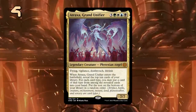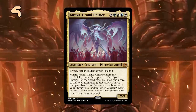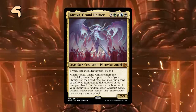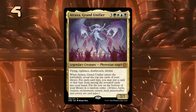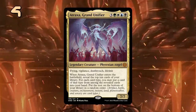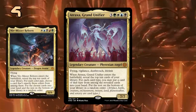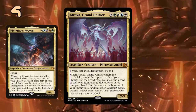Atraxa, Grand Unifier is a 7-mana 7/7 with Flying, Vigilance, Deathtouch and Lifelink. When Atraxa enters the battlefield, we get to look at the top 10 cards of our library to find a card for each card type and put it into our hand. So it should not be too difficult to play this in a rampy control deck that has a good mix of lands, creatures, instants, sorceries, artifacts, enchantments and planeswalkers to get the most out of Atraxa. It reminds me of Niv-Mizzet Reborn, and while the cost here is higher, the restriction is also a lot easier to build around, and Atraxa does not have to be a 4-of for the deck to be functional.